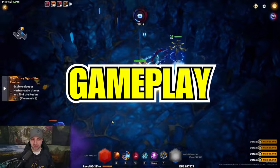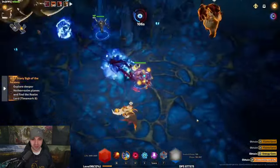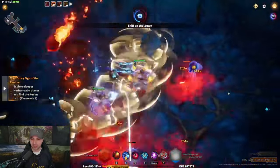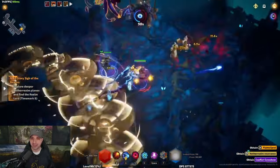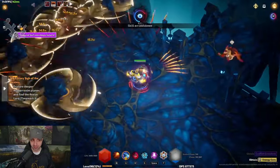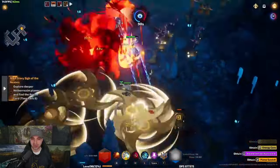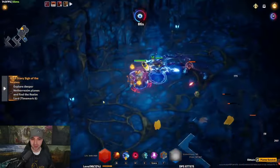Starting off with some gameplay — we should just absolutely obliterate these tier 7 maps. The reason why I call this a Carino Sniper is because you do more damage to enemies that are distant, more specifically six meters away. For this build you will focus on only physical damage, and you will have a huge knockback — so any enemies that get in your grill you'll be able to push them back, which makes them distant, which means they take more damage.